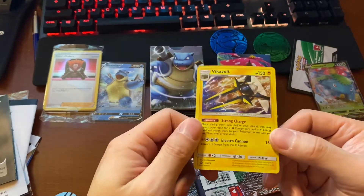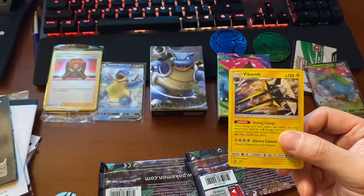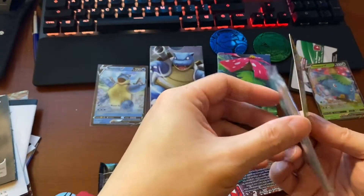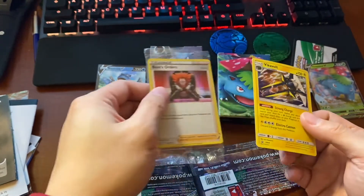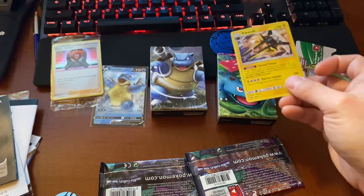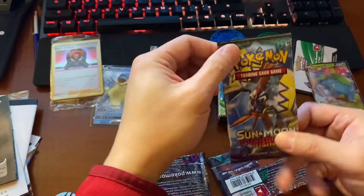There goes my Vigavolt. There's actually two of them — one behind it here. Yeah, two of the same card, and there's a bunch of other cards so I don't know what those are. I'll open it later. Vigavolt. So Sun and Moon Guardians Rising — what's in here?